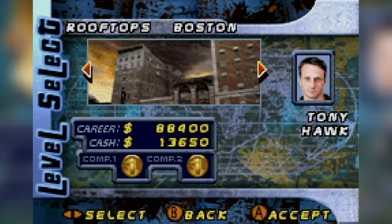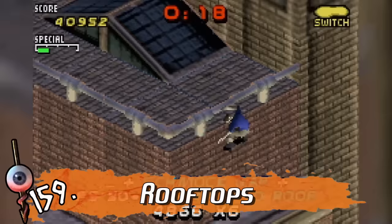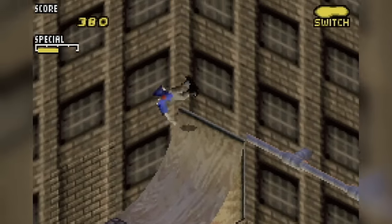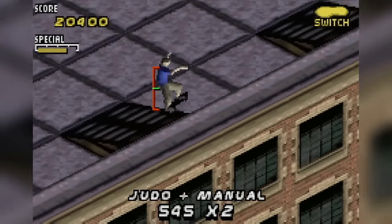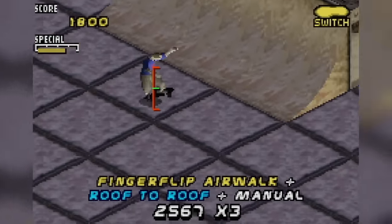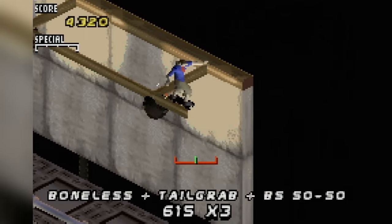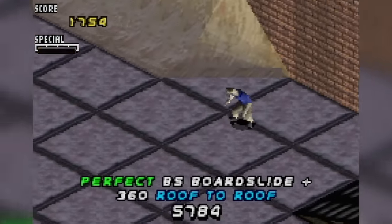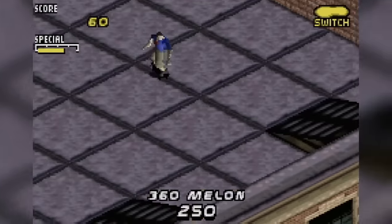Time for more rooftop action with Rooftops, a level exclusive to the GBA version of Pro Skater 2. Look, there is nothing inherently bad about this place, but there is just nothing going on. We can jump across buildings, grind the billboard, and not much else. Sure, this is on a weak portable system, but many of the original levels were ported perfectly, so hardware limitations is no excuse for this one.